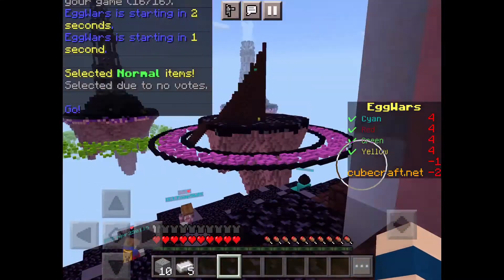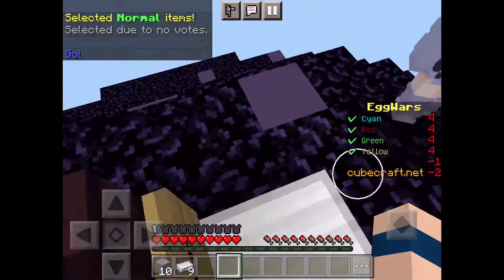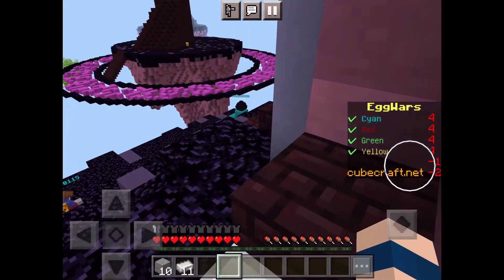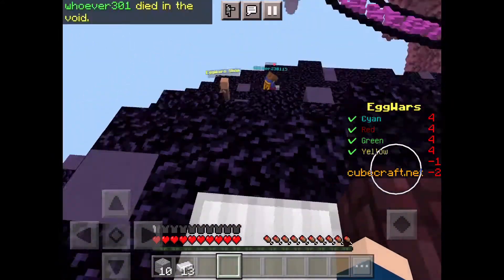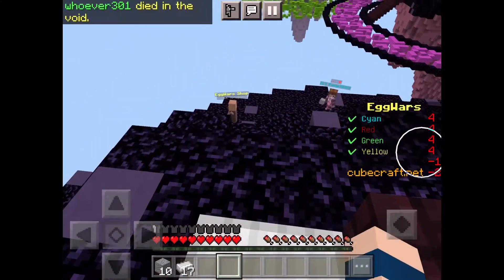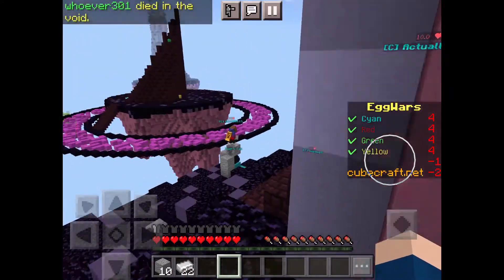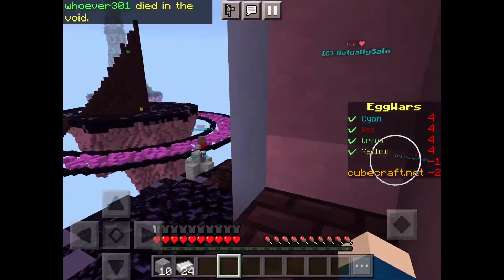As you can see, there's an iron generator here. You sit on the iron generator and get some iron so you can buy stuff. There's also gold generators — a better generator where you get better stuff. Since gold is more rare than iron, you get better stuff from gold than iron.